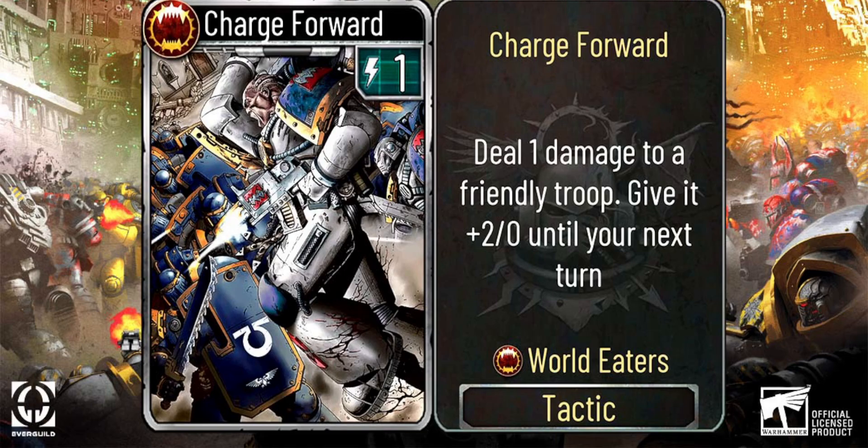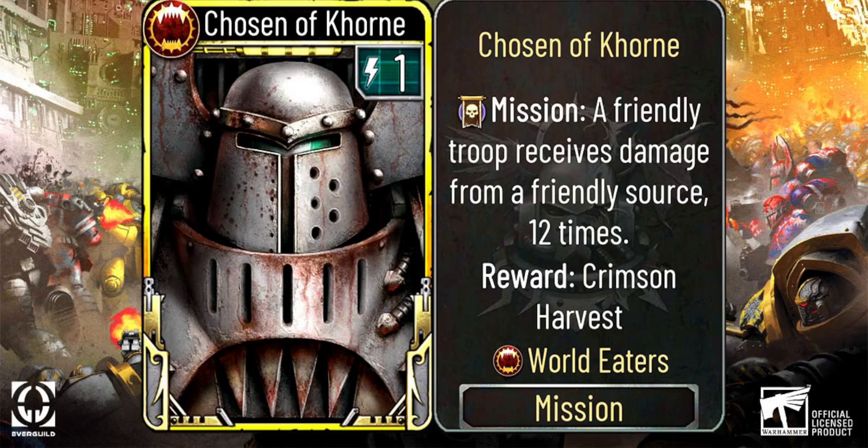Which brings us to the new legendary tactic. Behold, the Chosen of Khorne. This card gives the latest mechanic — Mission — to the World Eaters. To summarize Mission: it is very similar to the Dark Angels' Quest in regards to how it behaves. It always starts in your hand and asks you to complete a mission. The difference is, it doesn't have the flexibility the Dark Angels' Forbidden Secret can provide. You only get one set mission and one set reward. Missions are also set to be harder to complete than quests, but also yield stronger rewards. Now try combining Chosen of Khorne with Shattrack and the earlier tactic we discussed, Charge Forward — not a bad combo.